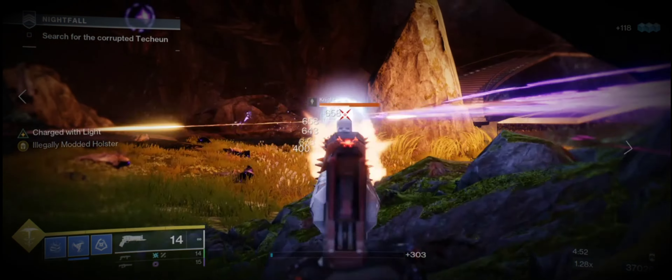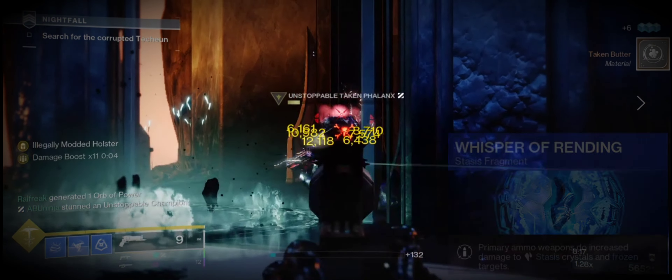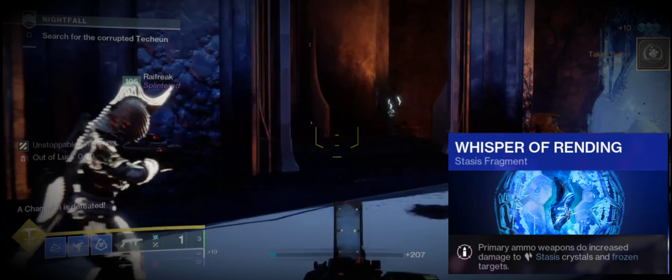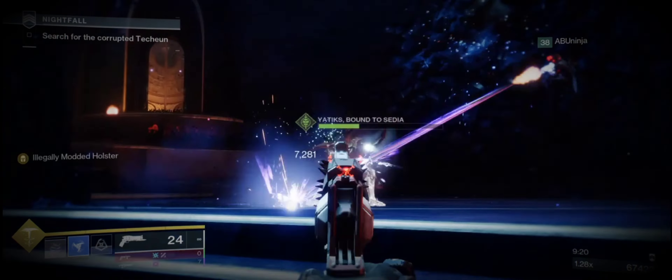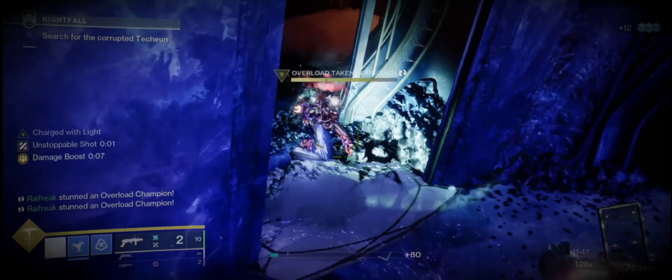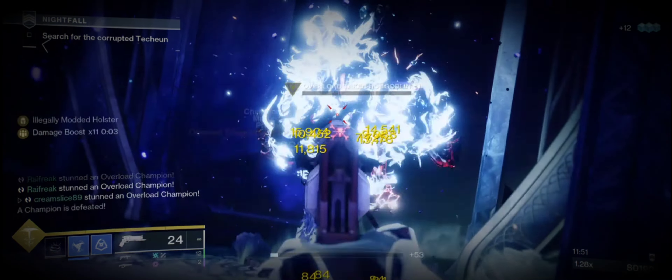The main focus of this build is a recently buffed stasis fragment: Whisper of Rending. This now gives any primary weapon a disgusting 33% damage buff against frozen targets. The rest of this hunter build is then based around adding raw damage buffs and keeping up our Duskfields at all times to keep our double damage loop going.